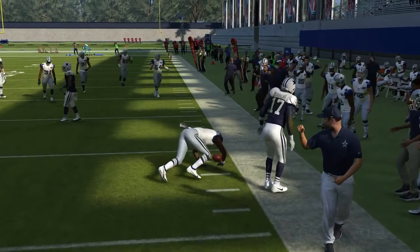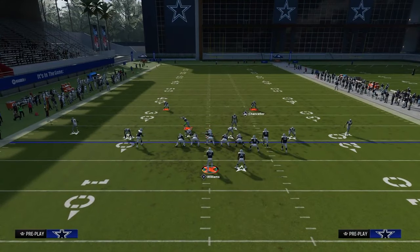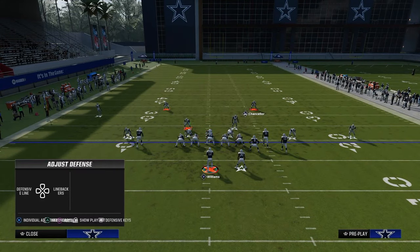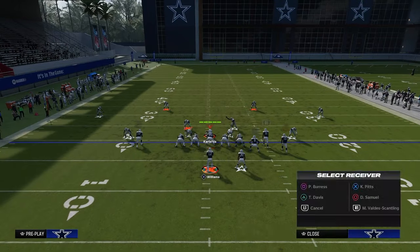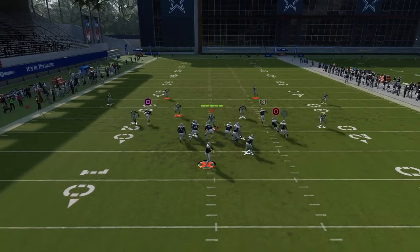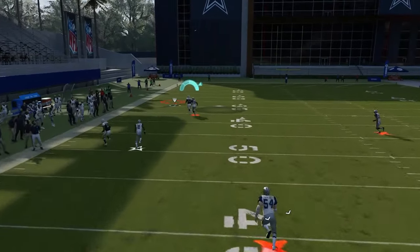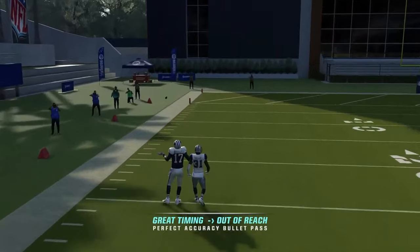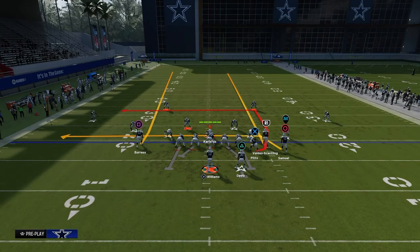The one other thing I will say, and this is more of a regs throw — but if they don't have KOs, one thing you can try to do is throw this fade with a freeform up and to the left. You see how it's going to put it right over the top of the defender? Again, if they don't have KOs, that's a potential option as well.